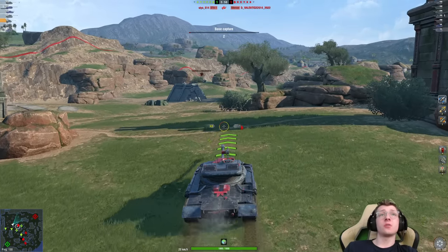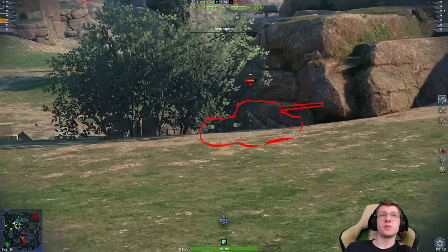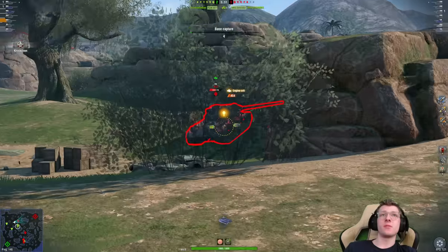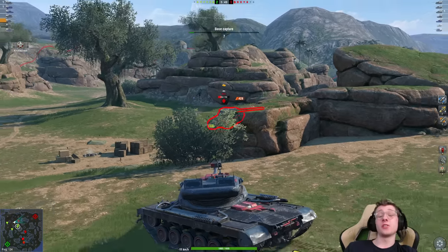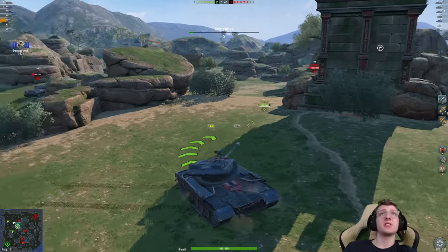You don't bleed anything because you don't really need to make any aggressive pokes. There's the IS-3 — dude's facing away, so we're going to get one pen into his rear. Light him on fire. 450. Two shells into his rear, another 428. Two-clip, 1,600 damage.